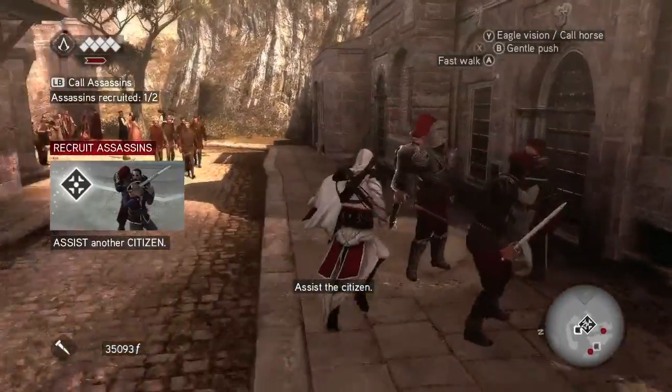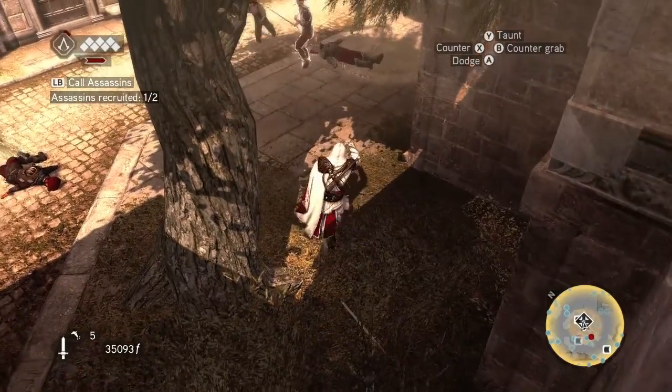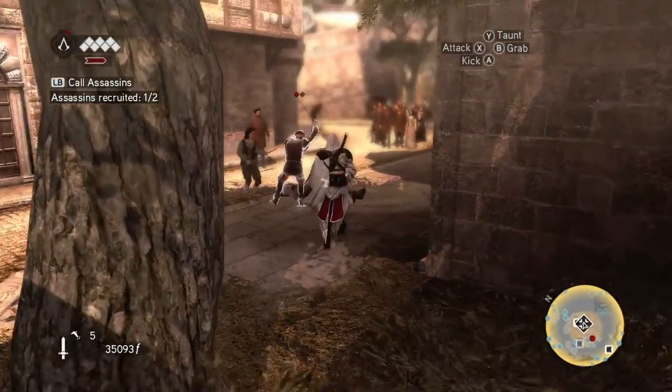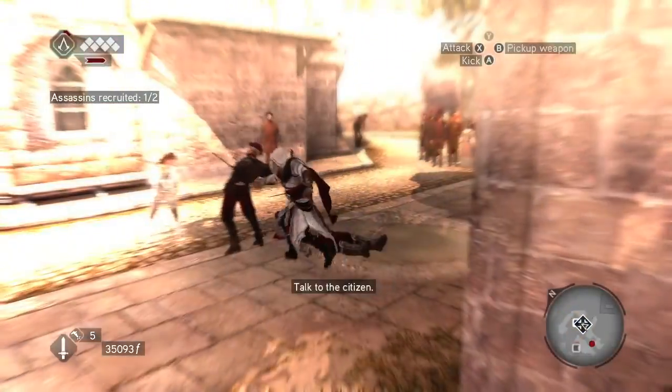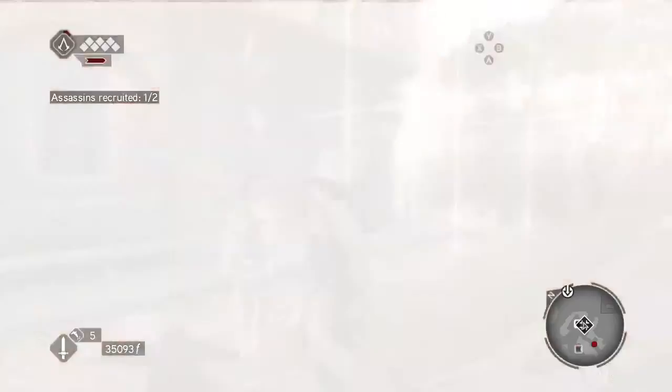There's the first guy and here's the second person. Just take out the guards giving them trouble. You want to be kind of fast because if they kill them, or if the assassin jumps off a cliff, you won't get the achievement.